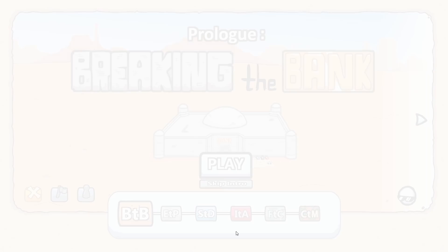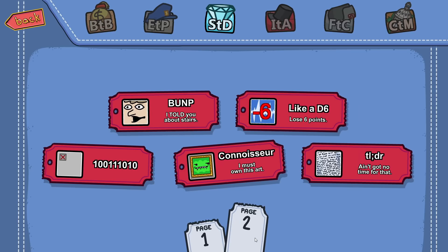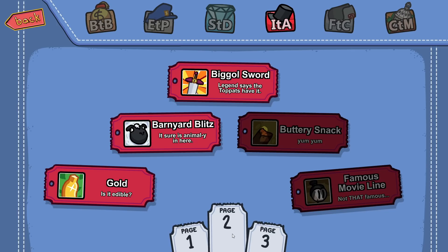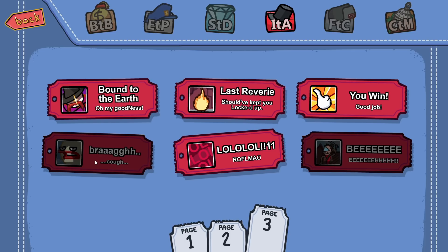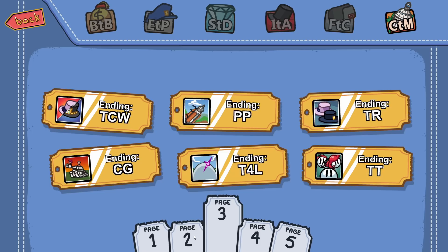You're probably saying, 'Blitz, you dummy, you have to find all of the bios.' That's going to take a lot of time. I do have all of these completed, but when we infiltrate the airship, we have a couple things like the buttery snack, the famous movie line. And in completing the mission, there are a lot of achievements yet to find, including two or three secret ones that I don't even know about.